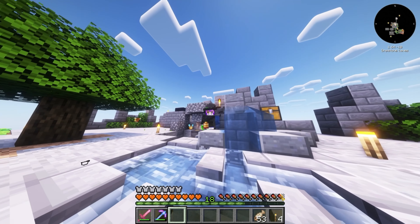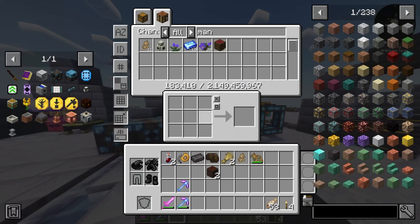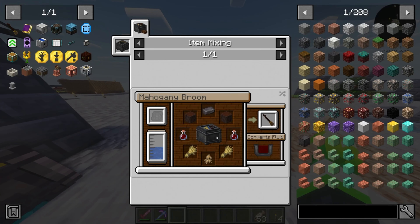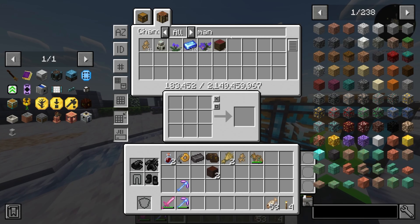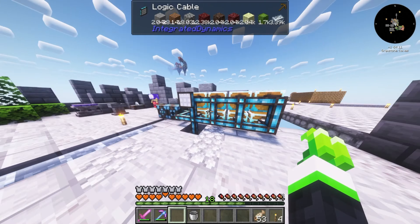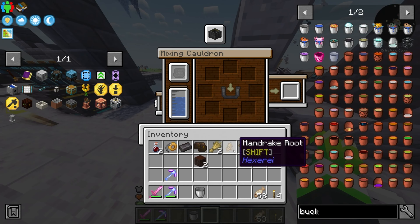Welcome everybody back to Minecraft FTB Skies, where today we are going to make the Mahogany Broom. We do have all the necessary materials because we got them from the mob farm back there, so we have all the resources available here.